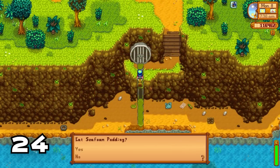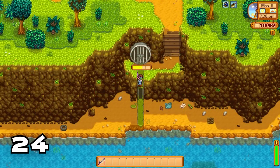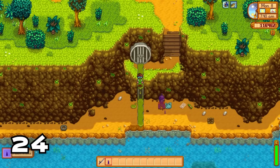If you have maxed out fishing, use a sea foam pudding with key seasoning and you will have enough range on your fishing skill to fish up the iridium crab pot. This is one of the coolest aesthetics in the game.